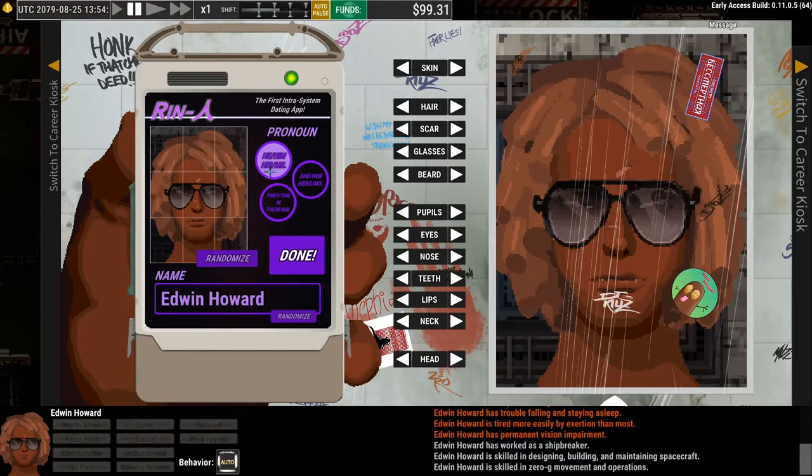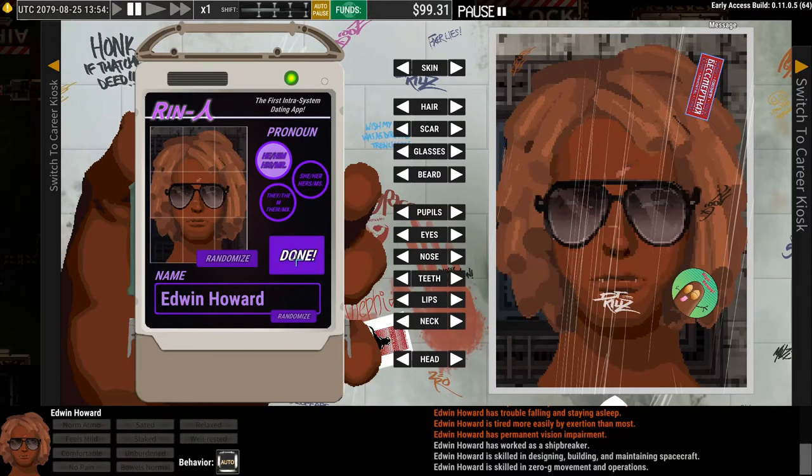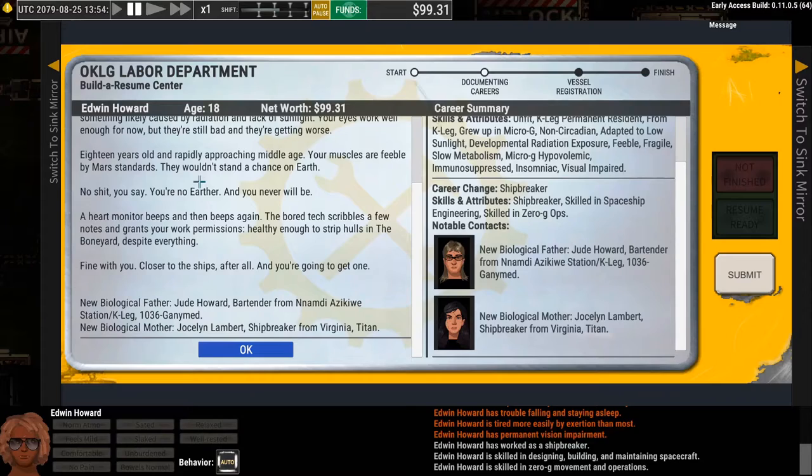The game will start you after the main menu on this character creation screen. It's mostly self-explanatory. When you finish with that, you will also be deciding your character's background story, starting with an initial story beat. Your mother and father are described and some of your initial skills. Just a heads up: you are starting as a character who grew up on an asteroid with almost no gravity and little sunlight, so all kinds of health issues are going to be pretty common. Don't be alarmed if your character has all of these negative effects listed — that's normal. You can buy them off later.